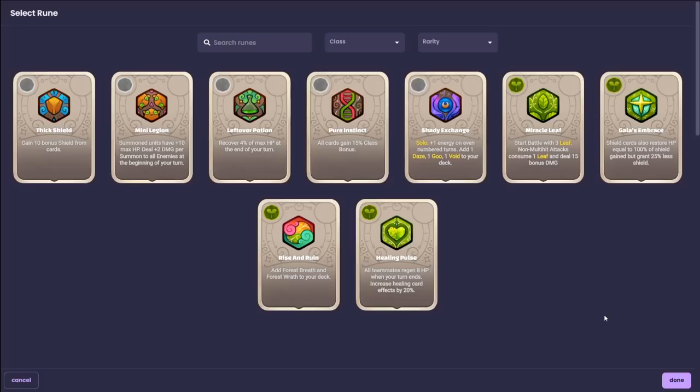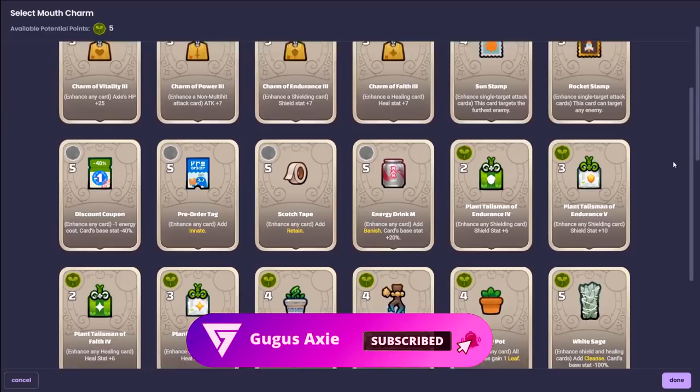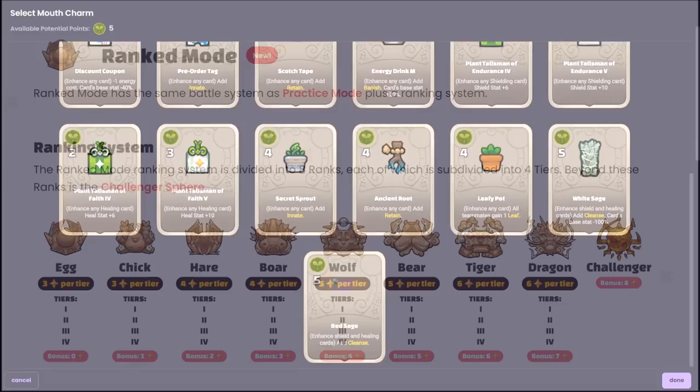There are currently 5 neutral runes and 4 runes per class — for example, 4 plant runes, 4 bird runes, 4 aqua runes, and so on. There are 8 to 9 charms specific to a class and 10 neutral charms. Neutral charms also require potential points.